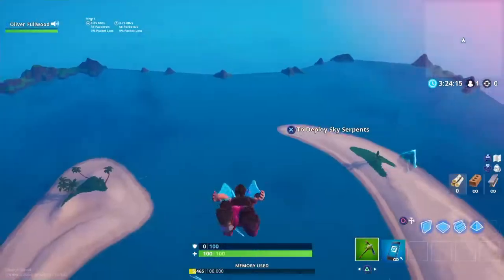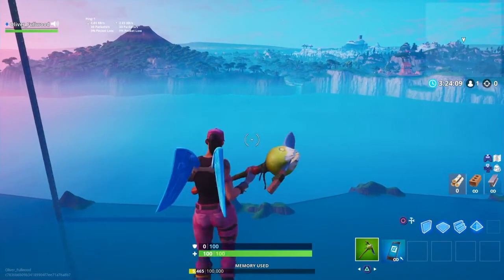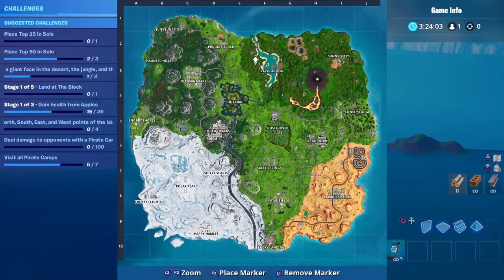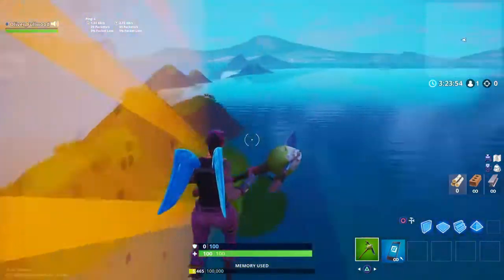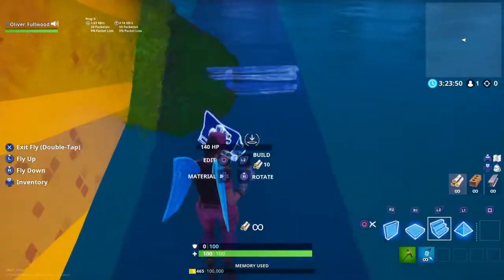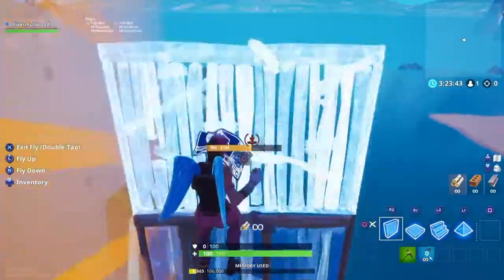Once you're in, make your way to the island and find this part of the island — it can be anywhere along the edge, all you need to do is get past this border here. Go all the way over to the edge. I've done this already on this map. Once you come out past the border, you lose your ability to fly.